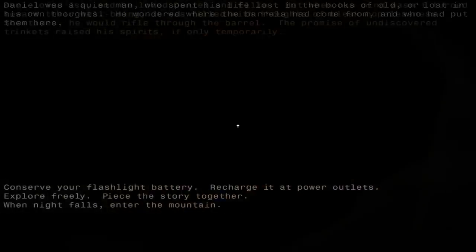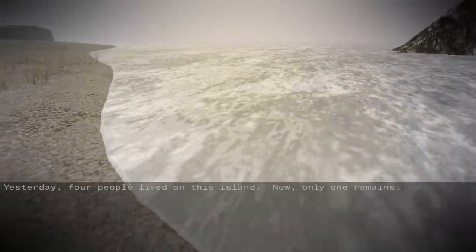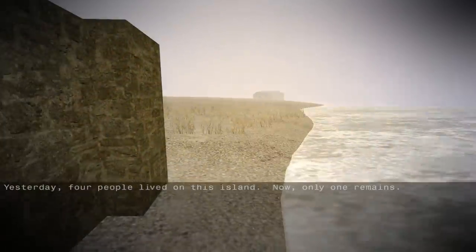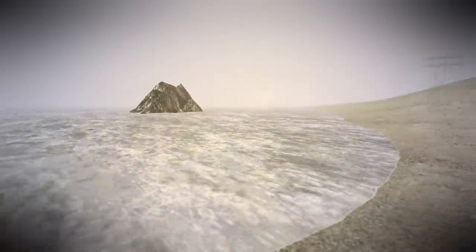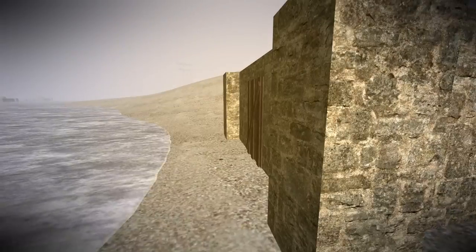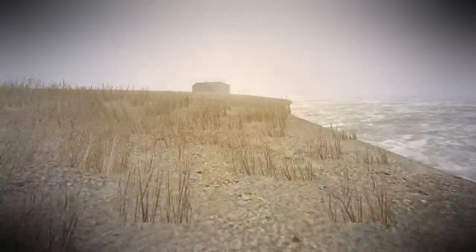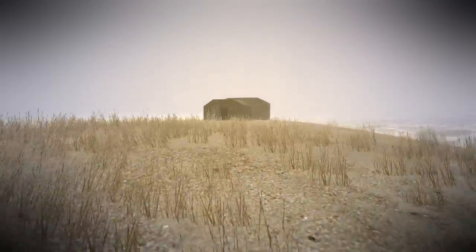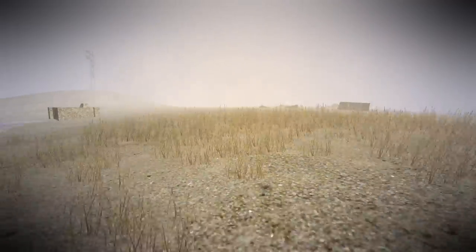As it says there at the bottom of the screen: explore freely, piece the story together. When night falls, enter the mountain. Yesterday, four people lived on this island. Now, only one remains. A small island, and I am apparently the only one left. Let's take a look around and see if we can piece together the story. I'm also curious about the horror elements — because so far it's obviously not really scary, but it does say when night falls, enter the mountain. I wonder what's going to happen when that happens.